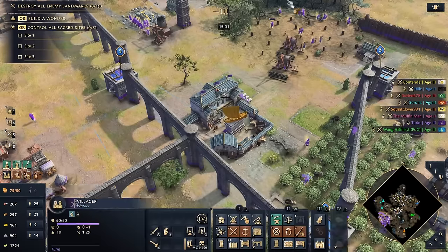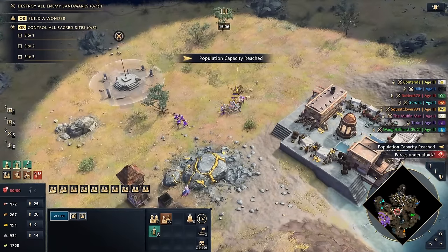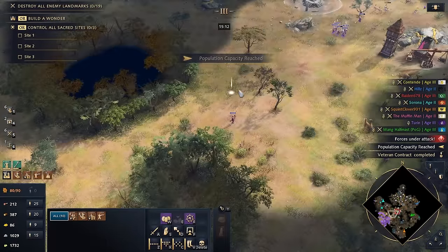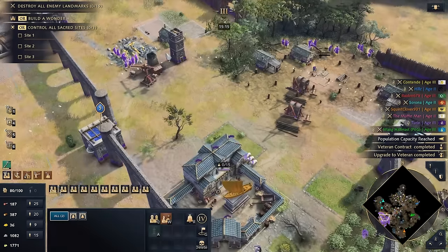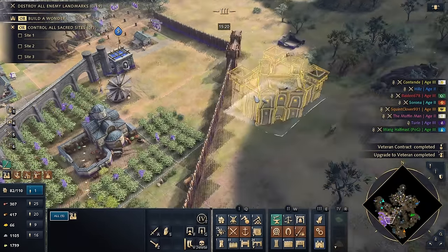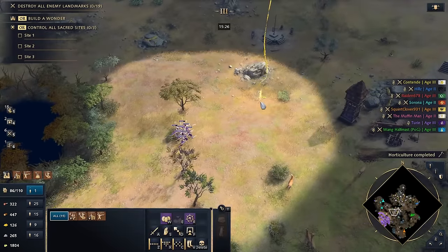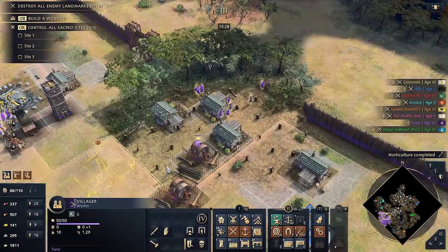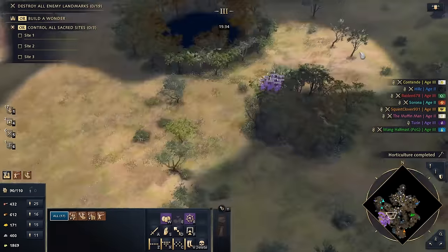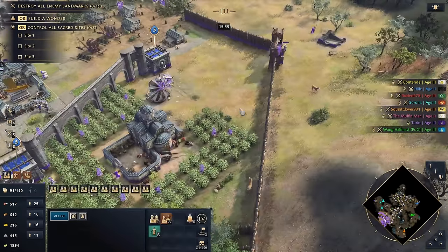We grabbed that relic but he messed up his path in here — that was really unfortunate. It is what it is. Let's gather up, get some crossbows coming. Now we can get a keep up front — slap the keep down up on the hill here, great position. Eco upgrades — we have way too many on stone, let's turn some back to gold. The relic got taken, so we're going north to find more. Our quarrel with the HRE is passed.